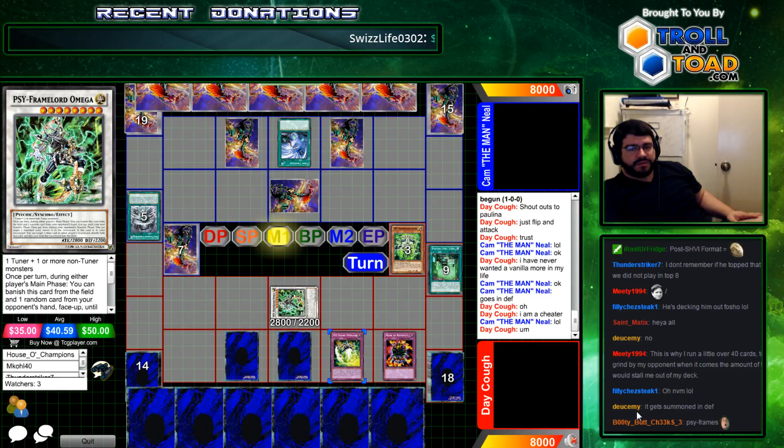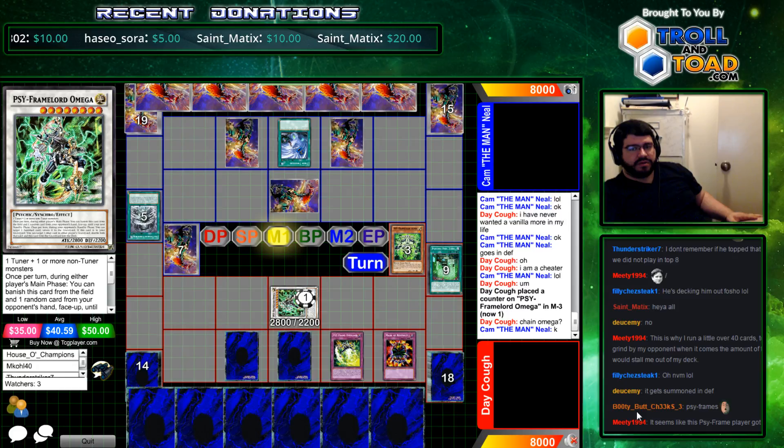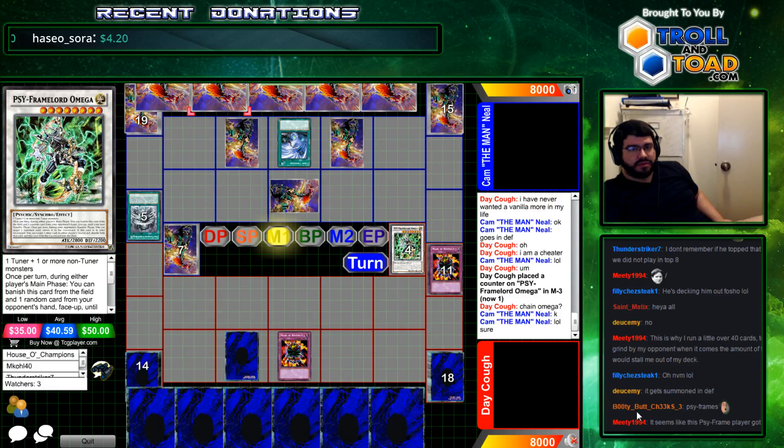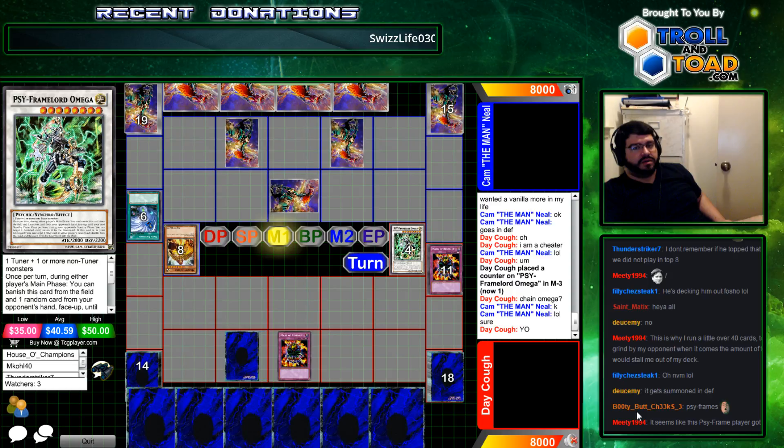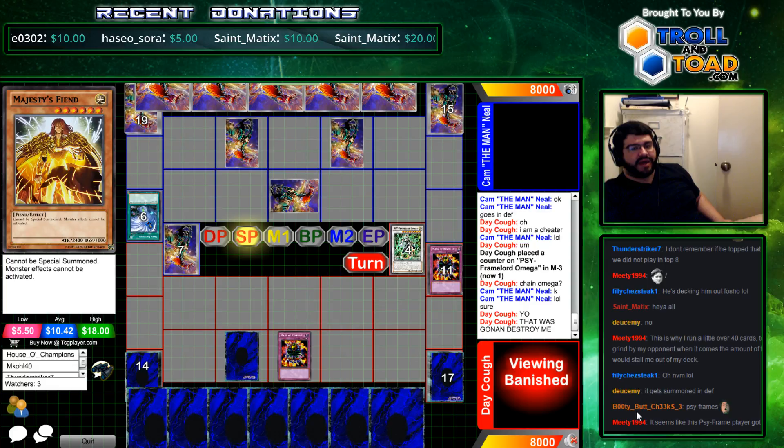He can chain the continuous effect, so he's going to chain several things. Chain Omega. Chain Master Restrict. He doesn't want to chain his own effect. That would have been really strong. Wow, that's sick. It would have hit everything — it would have run over Omega, it would have stopped any PsyFrame from being able to do anything.